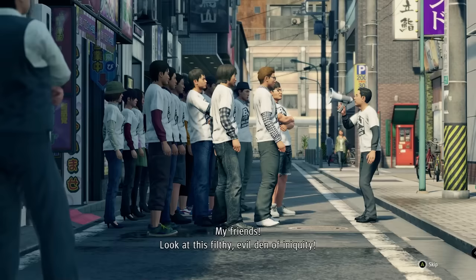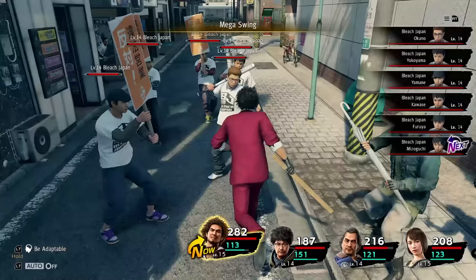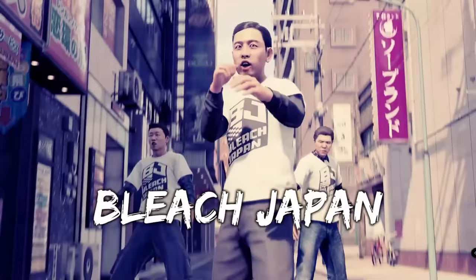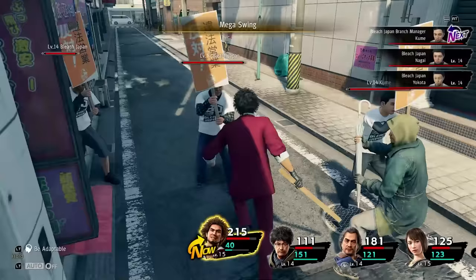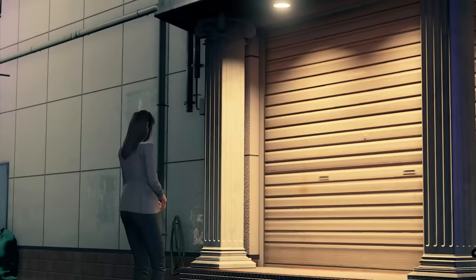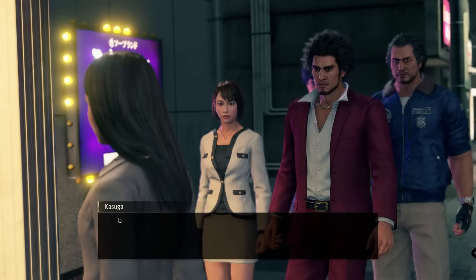We also get interrupted by Bleach Japan again. Luckily our good friend Mega Swing is a big help, taking out a couple of them in a single shot before finishing the rest off with single target attacks. Phase 2 of the fight now also has Kuma in it. Luckily Kuma is weak to literally everything in this game, so after a Mega Swing and a couple of follow-up attacks the battle is over rather quickly.